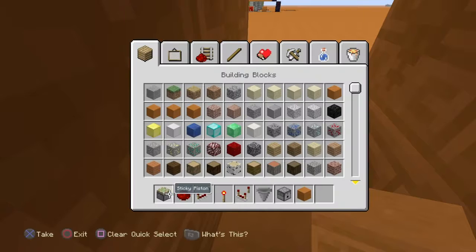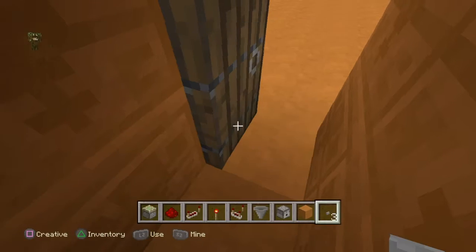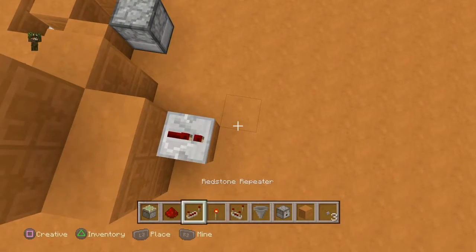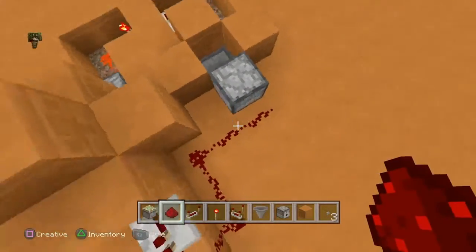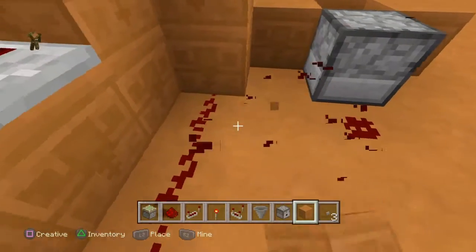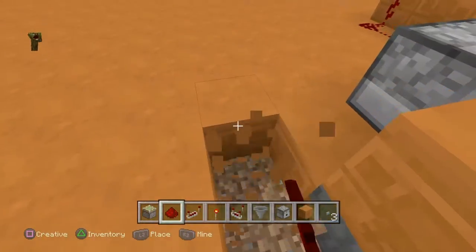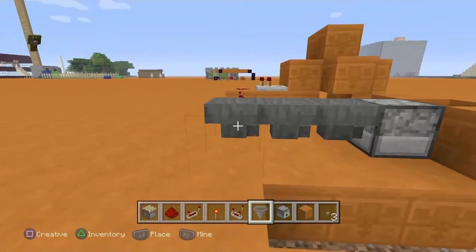Now let's just fill the cage. It has a repeater coming out of it. Lead this redstone into your dispenser here. So now you have to make a hopper line and make it going into here - go like that, there and there.